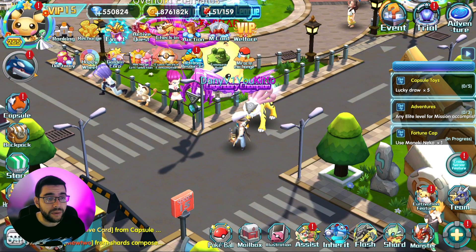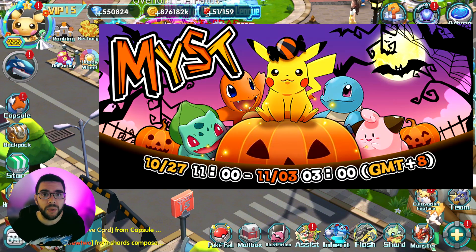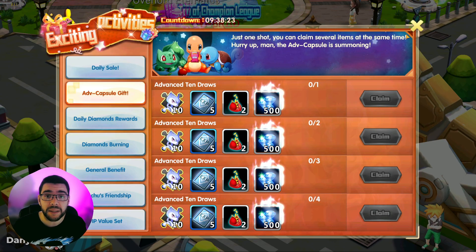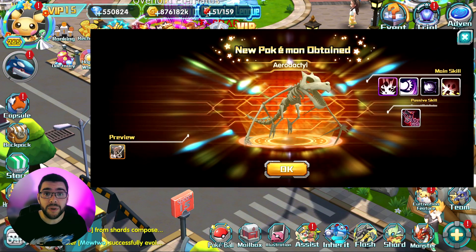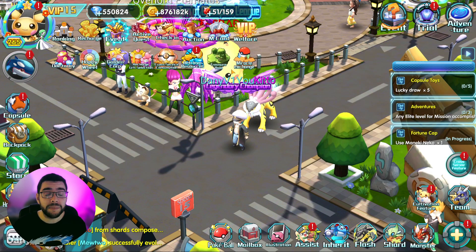Hey everyone, welcome to a new video. Today we are going to talk about the Halloween events that are happening in Pokéland Legends. There are diamond rebates on the advanced capsule gifts, new items dropping in dungeons, three new rare Pokémon available on the Monster Mist for you to catch — I'm also going to give you guys a build about them — and there is much more. So let's start.